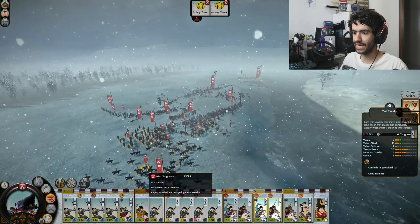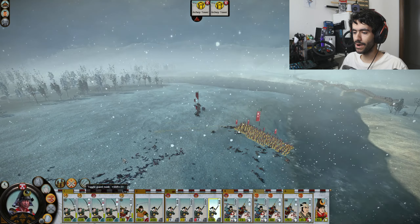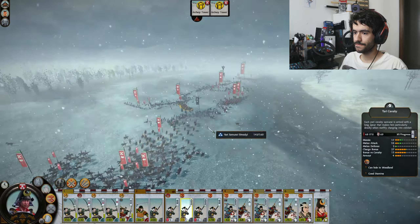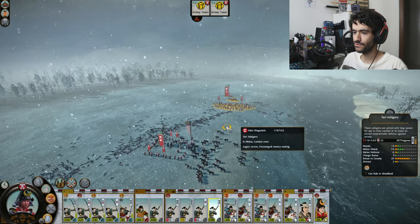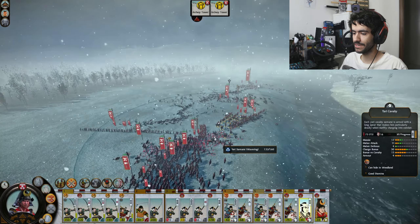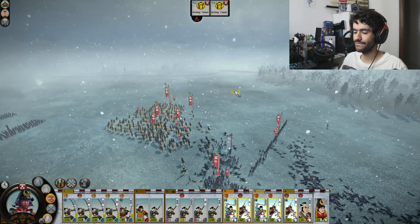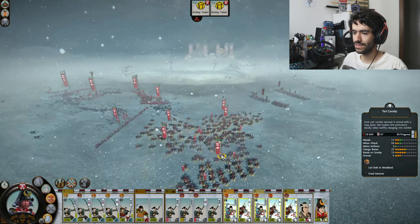I'm trying to stagger my cavalry charges as best I can — sending them one by one with a few seconds in between. I'm not sure if you can stack the same morale penalty multiple times from multiple rear charges, but I might as well. It also means I can keep the pressure up by pulling out the cavalry before they start taking losses from the Yari Samurai. I cannot leave my cavalry in a melee with the Yari Samurai. They've taken very few losses despite all the routing they've done, because I'm micromanaging them carefully.